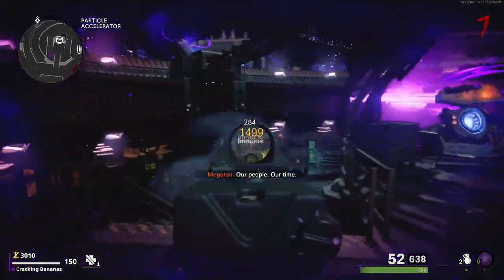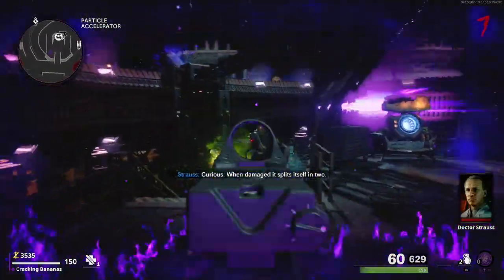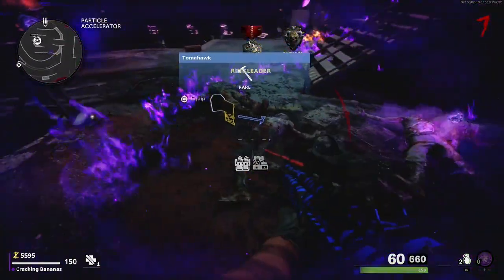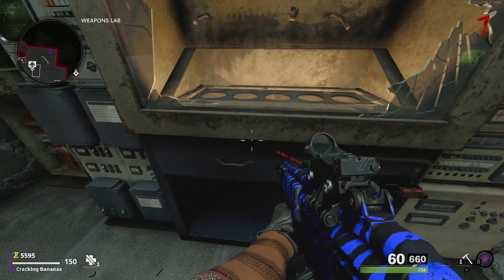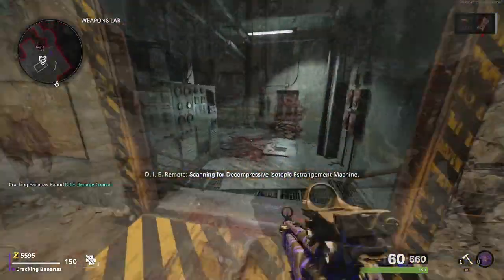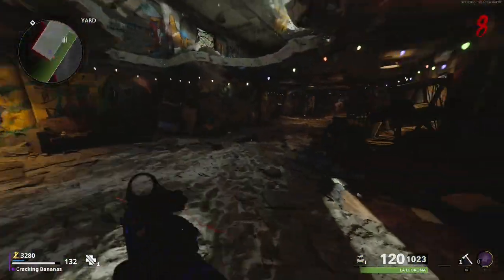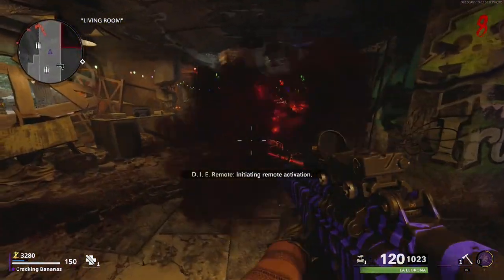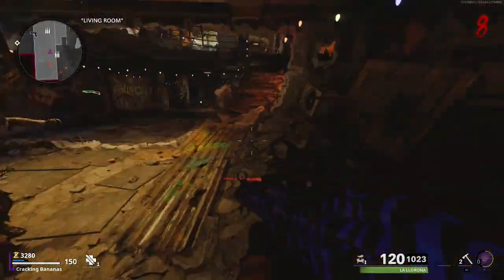To get the Wonder Weapon, the first thing you must do is kill the Megaton boss zombie. He will spawn every game around two rounds after you have opened up the power. The Megaton will drop a key card which you can then take over to the weapon lab area. At the weapon lab area, open this weapon locker by holding square and it will dispense you a D.I.E. remote control. Once you have the remote control, go to the spawn area and train up to 20 zombies. With these 20 zombies make your way to the living room area and then activate the D.I.E. machine.